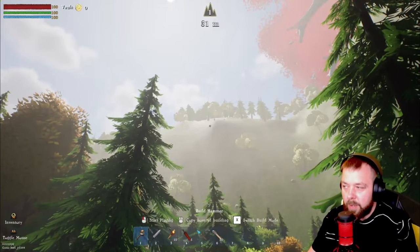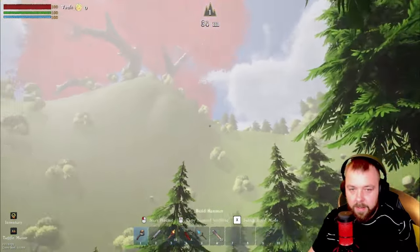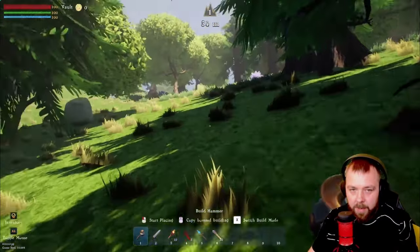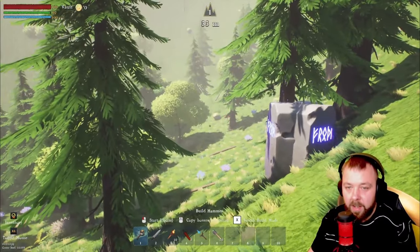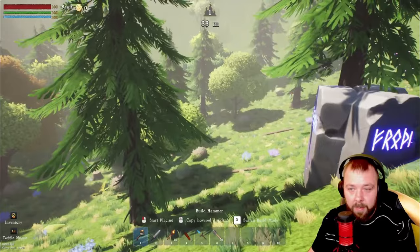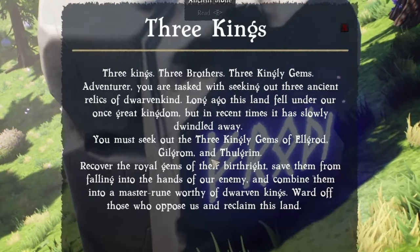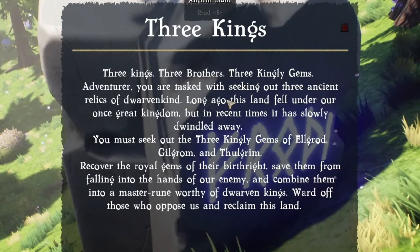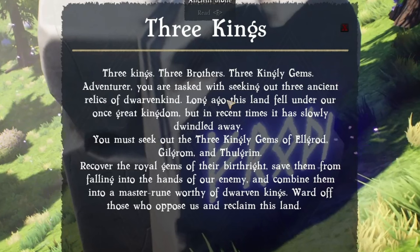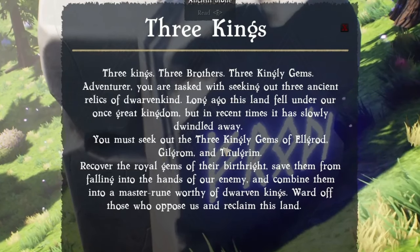We are off the ship and have landed on our seed. It looks like we're surrounded by hills and mountains — we're in a little bit of a valley which isn't ideal. We need to try and find somewhere with a bit more flat land. There's an ancient stone here that basically explains three kings and three gems, and we are tasked with seeking out the three ancient relics of the dwarven kind.